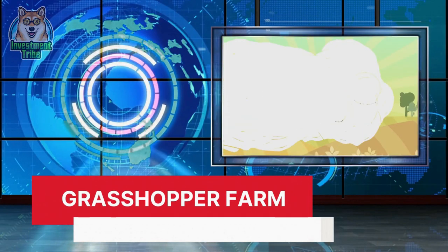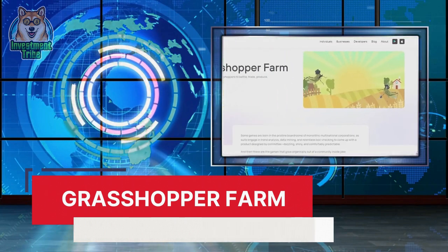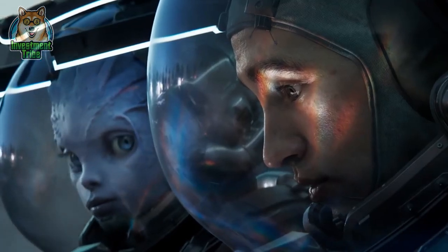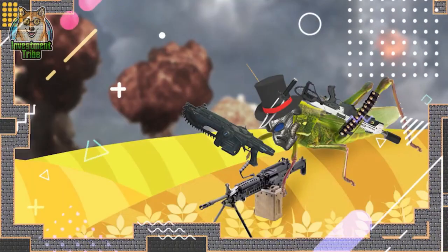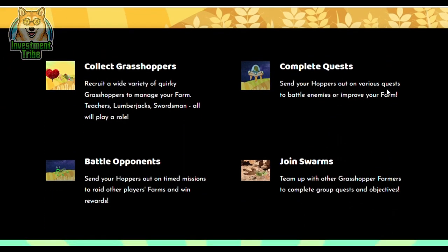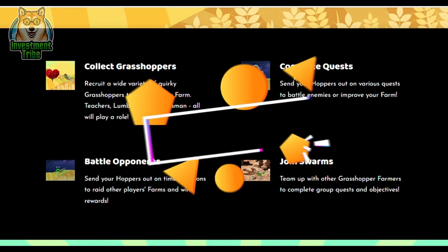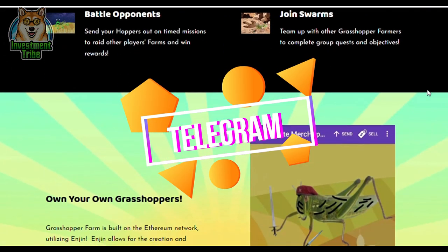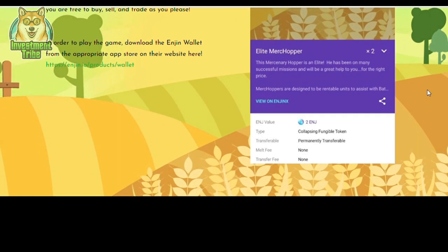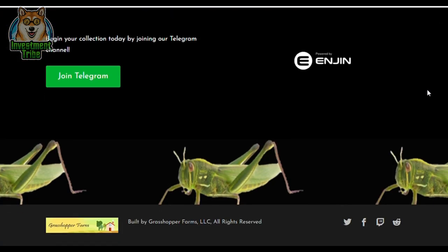Number 3: Grasshopper Farm. In comparison to numerous gaming ventures brought together by top-tier teams and millions of dollars of venture capitalist money, it's clearly one of the freshest and most creative initiatives out there. Grasshopper Farms developed naturally from a community joke. The engine community served as an inspiration for the text-based Telegram game Grasshopper Farms. The game is powered by Telegram, the most widely used messaging service in the cryptosphere. Users may acquire amusing blockchain-based grasshoppers, send them on missions, and engage in combat with their adversaries by interacting with a Telegram bot in different channels.